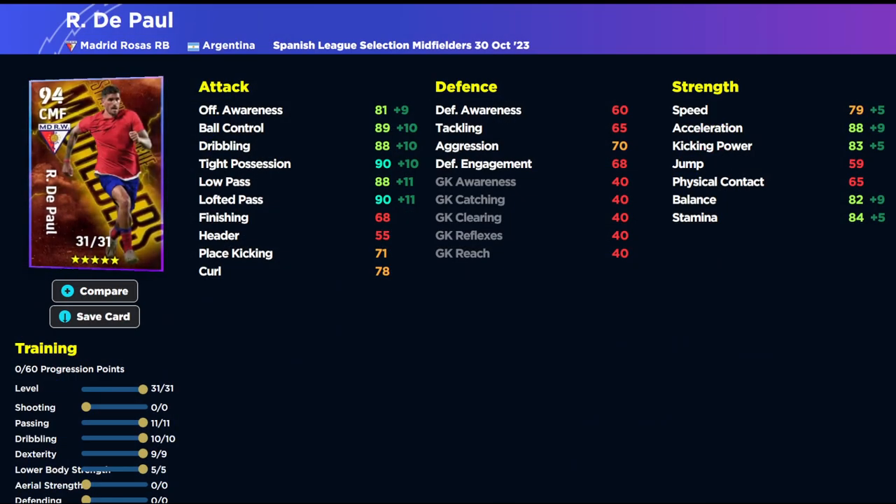Looking at one of De Paul's best builds, because of the 31 levels you're going to have 90 ball control, 90 dribbling, 90-plus tight possession, 90 pass, 90-plus lofted pass, and 90 acceleration. His balance is going to be key and his stamina is going to be good. We've stayed away from defensive stats because he's going to be a hole player — we don't need to throw him in defensively. I would play him as an in-the-pocket hole player able to carry the ball forward. One thing I found with De Paul is he gets on a lot of rebounds — him and Bellingham seem to be really good at getting on rebounds.